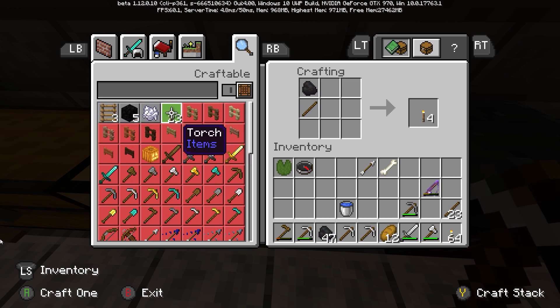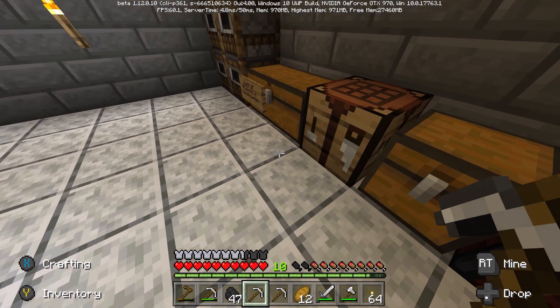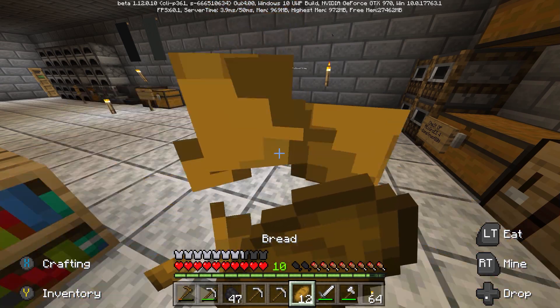I will make a — there we go. I got some sticks left over. I've got a pile of torches. I got some food. What else do I need?